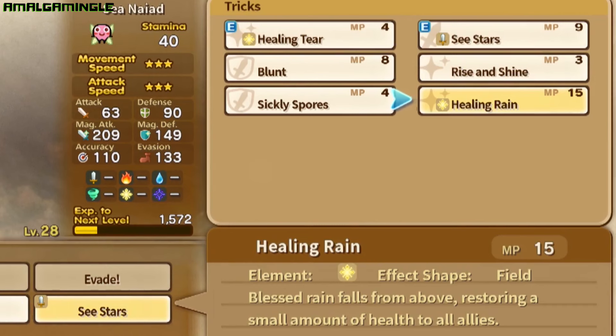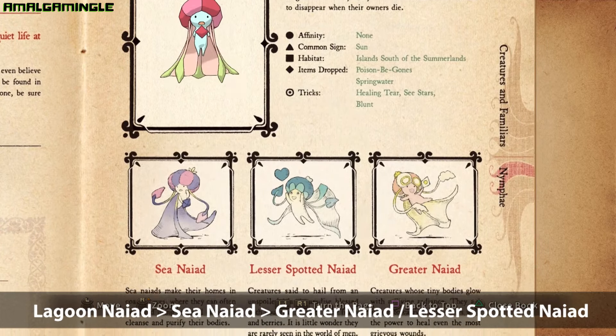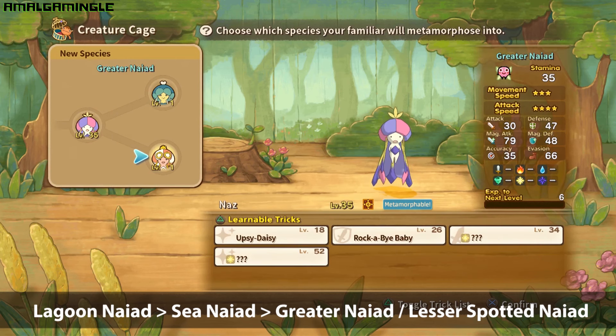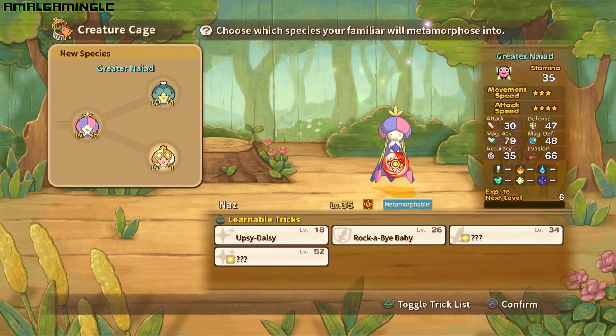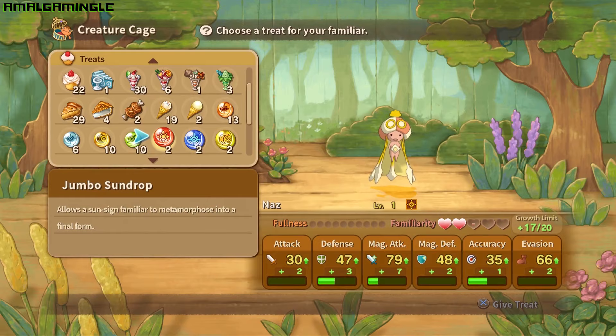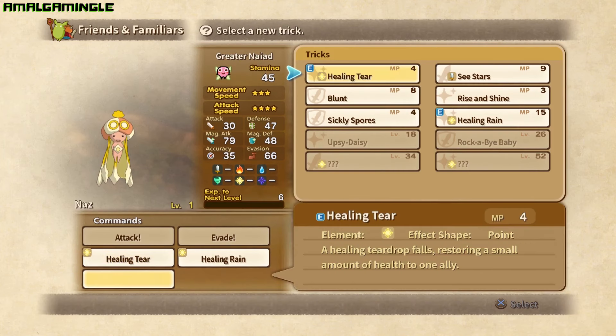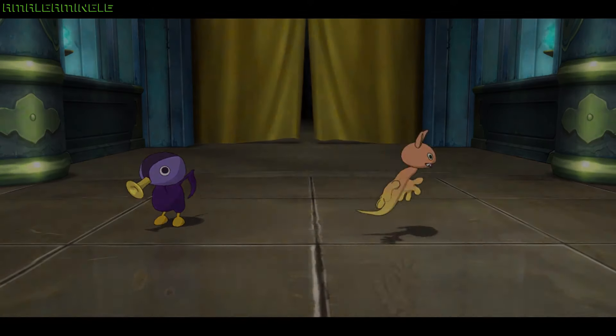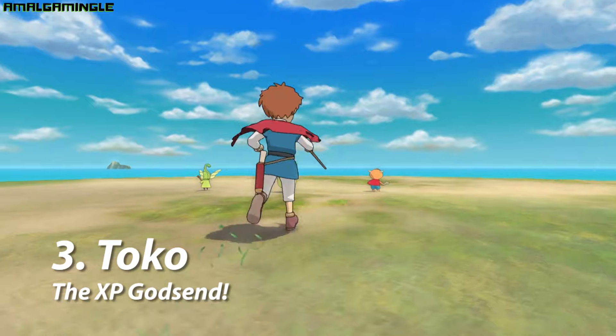The Nyad has the Healing Tear trick from level one, and the Healing Rain trick can be learnt at level 28 of its second form, the Sea Nyad. You can then choose between the Lesser Spotted Nyad or the Greater Nyad as its final form. I would highly recommend choosing the Greater Nyad because it has the ability to bring fallen party members back from unconsciousness using its Upsie Daisy trick, gained at level 28. This removes the need to stock up on expensive Phoenix Feathers. Although other familiars such as the Paleolith, the Fluoroburrus, and Docotoco can also learn Upsie Daisy, the Nyad has fantastic healing abilities, and bagging one this early in the game is certainly a boon.